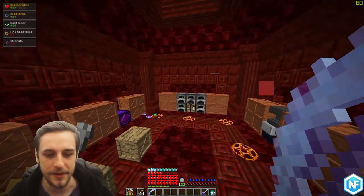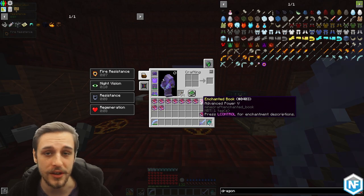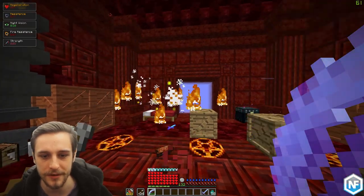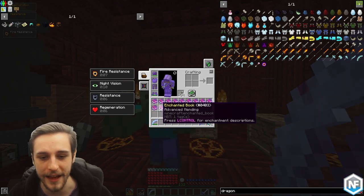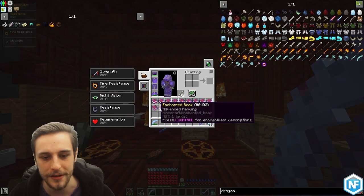The next enchantment you're going to want to get — advanced power five — just increases the base damage of the weapon quite substantially. You've also got infinity of course, unbreaking three, and advanced mending. Between these three enchantments you're going to never have to reload on arrows and you're never going to have to worry about your durability.